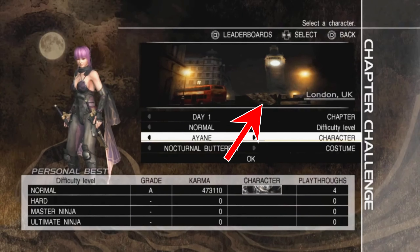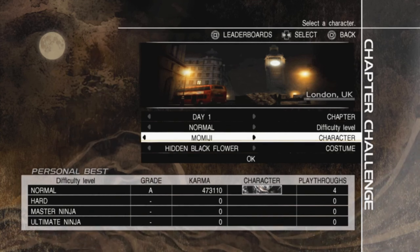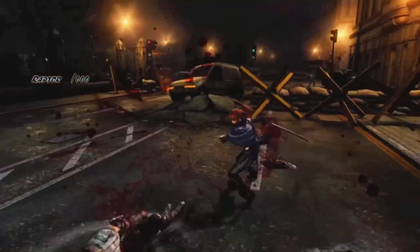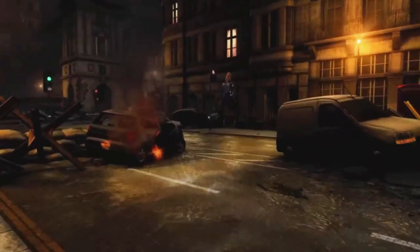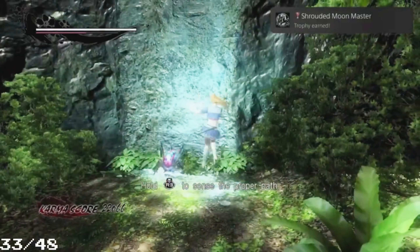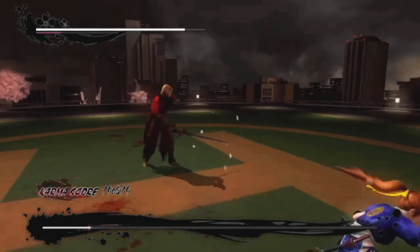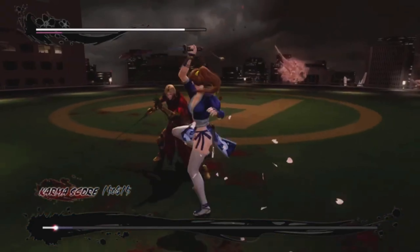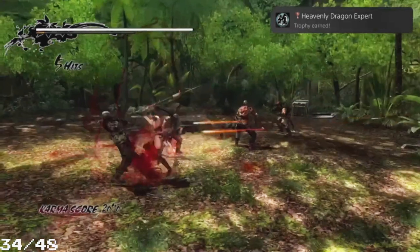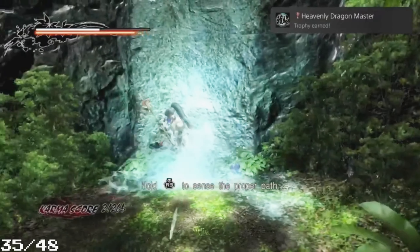Next up chapter challenge mode. We have to complete the game with every character: Ayane, Momiji, and Kazumi, and unlock every costume. I started my playthrough with Kazumi, did some crystal skull challenges, upgraded my weapon to max for a trophy, and got a thousand kills for another trophy. Then I did the same with Momiji - upgrading her weapon and getting thousand kills. We have to fight Fydor again.